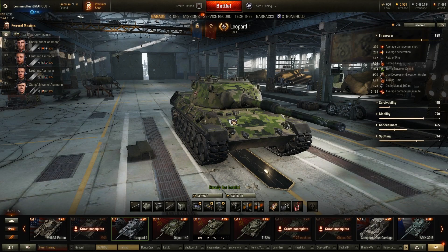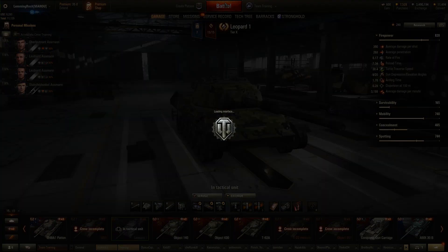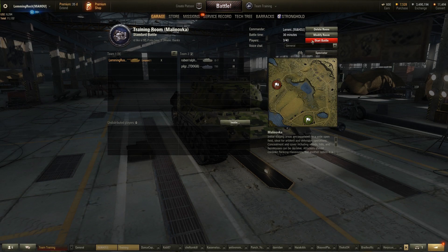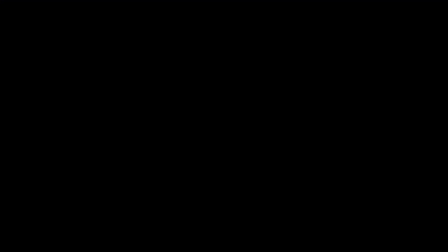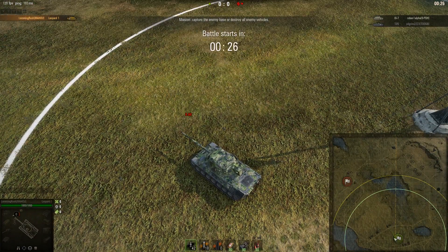Here's my setup: optics, rammer, v-stab — this is what most people will use on this vehicle. That adds up to 0.28 accuracy, which is about as good as you're going to get unless you run food and vents. The reality is you shouldn't be running vents if you're not carrying food, so this is normally what people would run. We'll try the T95 next.